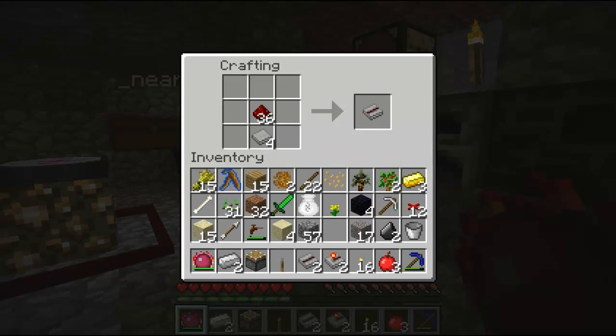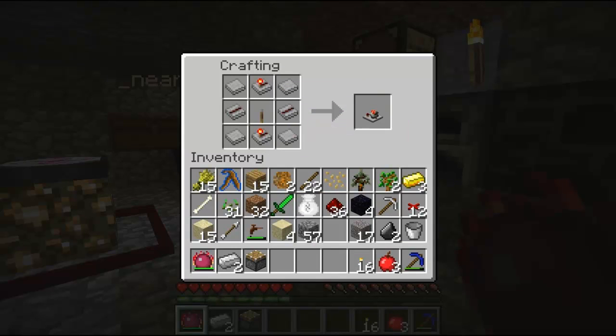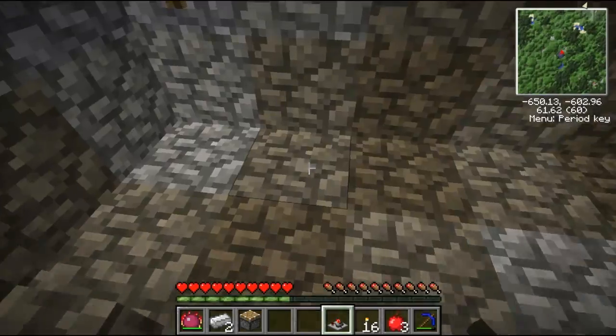Do you have the 4 stone wafers originally? I have 4 stone wafers still. So now you can make it — put the lever in the middle, stone wires on the left and right sides, wafers on all 4 corners, and the stone cathode in the top and bottom. That's a T flip-flop!